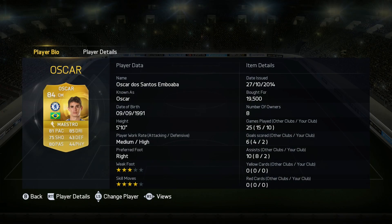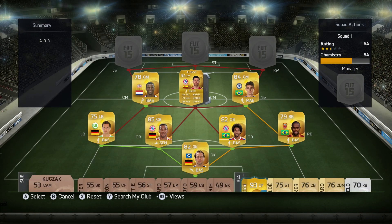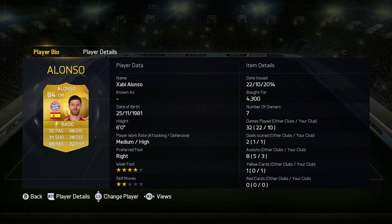On the other side of the midfield, we've got Oscar, who's 84 rated. You have to convert both of these CAMs to a centre mid card, by the way. Oscar's got the Maestro chemistry style on him, and I paid 19.5k — definitely worth it — a really skilful player with a great long shot as well.